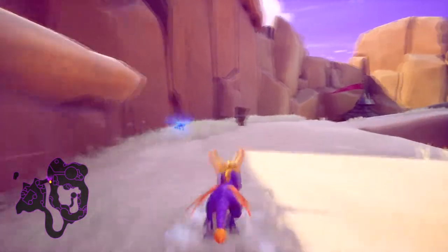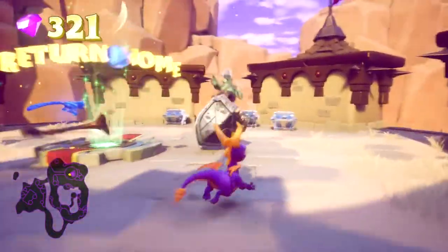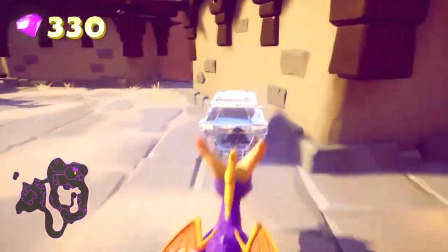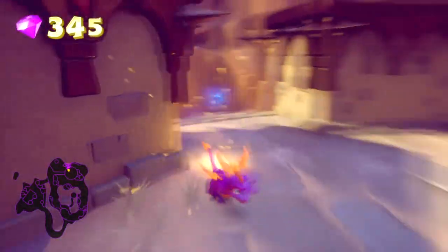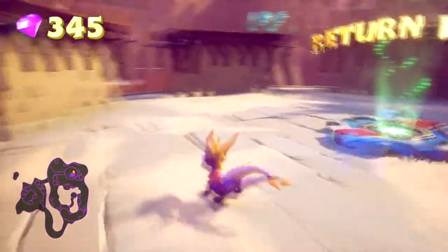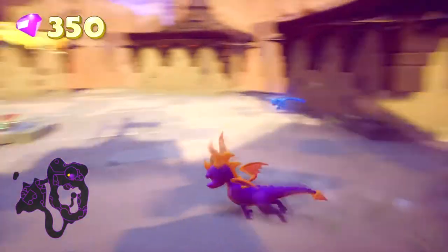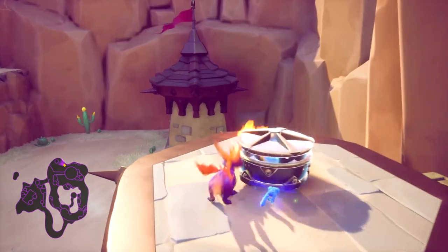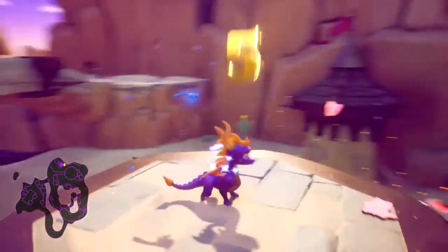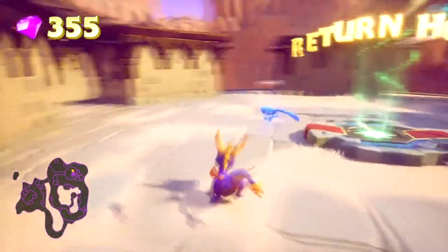Let's go on to the main area here. Let's see if we can find ourselves a key. Get out of here buddy. Still no key, but there is a dragon up there and the dragon has the key. You thought I didn't know where the key was, didn't you! Five gems, so we're up to 55 - nice.